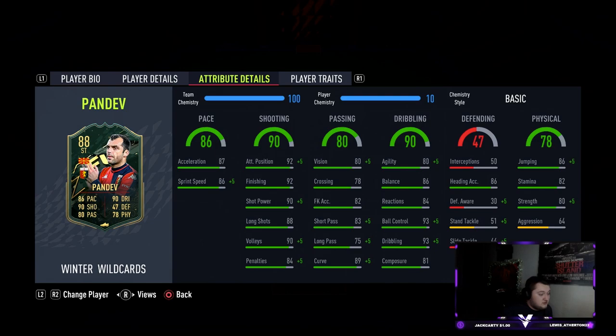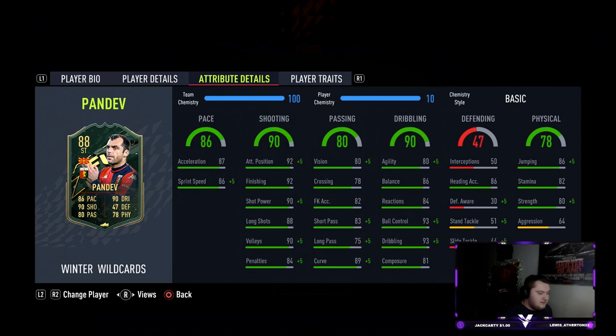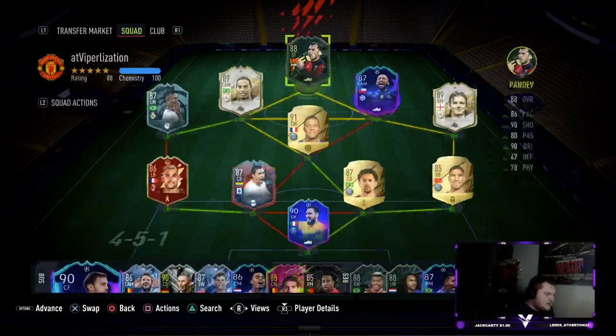In terms of chemistry style, I'm looking at an Engine straight away so you can play him at CAM if you want as well. His shot power is already good so you don't really need to boost that, his strength is already quite nice — the only low stat he really has is his agility, so I really do think the Engine will do bits for us here.